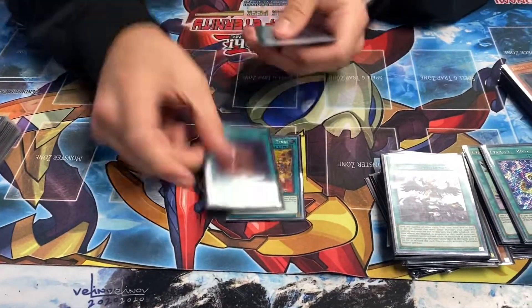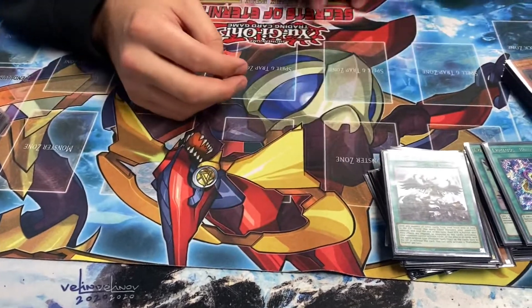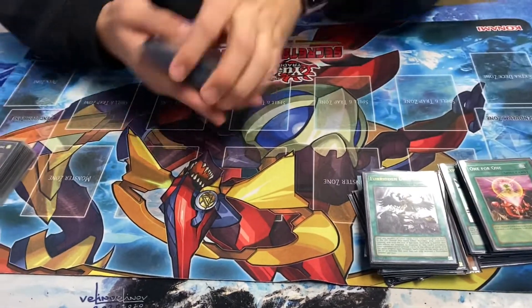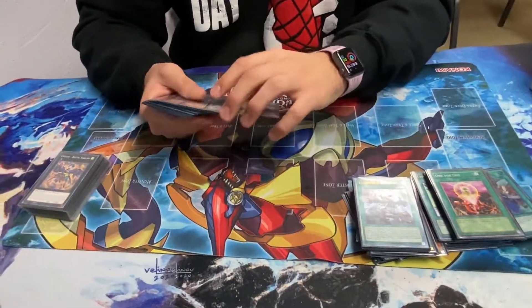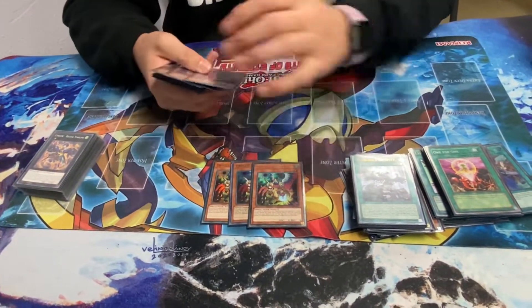And then I just played Broken 1-ofs: Tanky, Foolish, Called By, One for One, Type 40, Psydeck. Psydeck's just random cards. Three Droll, because Droll hits a lot of things right now - especially this deck. If you Droll this deck, I cry.